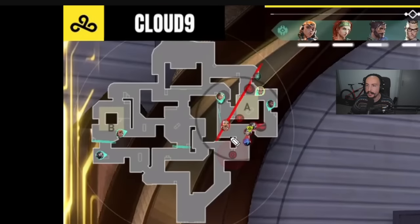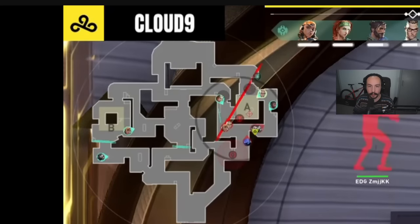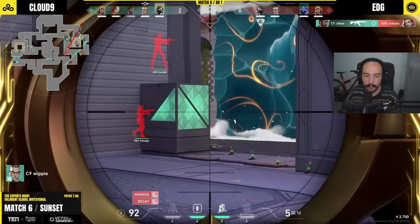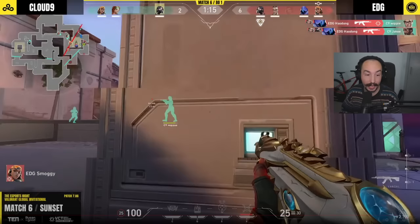Here's another Omen example — Houdong's Nightfall play. They nightfall into site, and Houdong uses his Omen ult to TP into the little diagonal corner on A. Nobody's heard him because the defenders all get hit by the Nightfall. Then the smokes go down with a Paranoia as well. Houdong swings out and takes out Whippy and Jake — a masterful A attack. The ideas he's come up with as IGL for how to make Omen useful on attack are just fantastic, especially considering this map just came out.